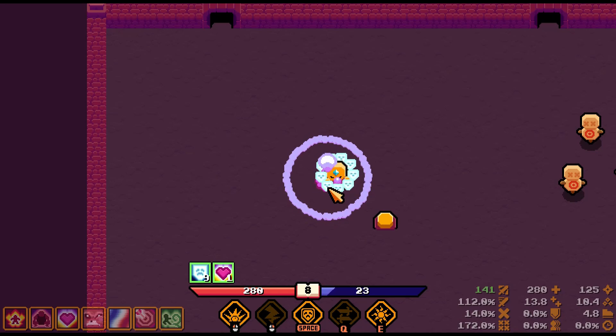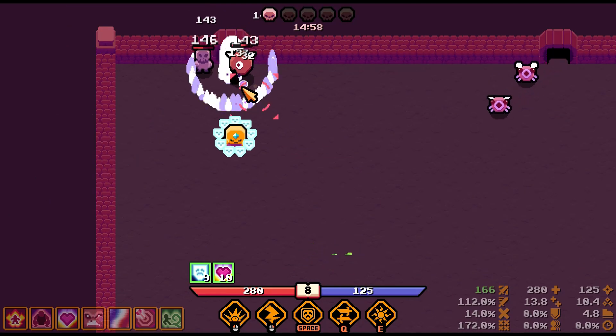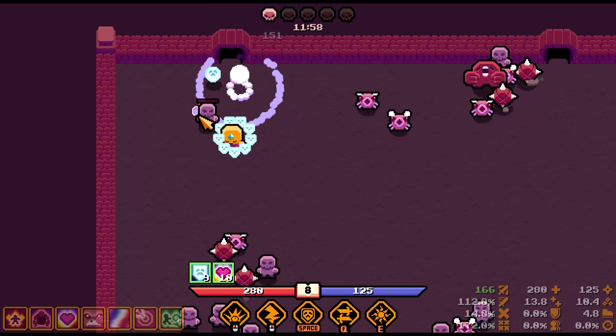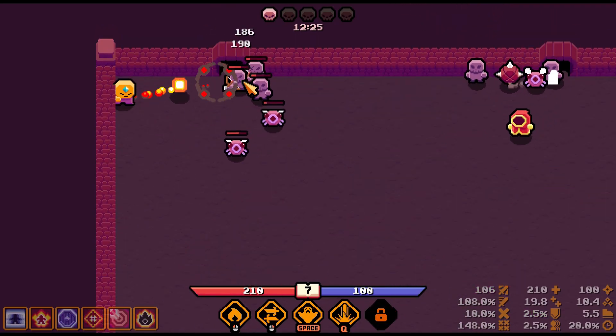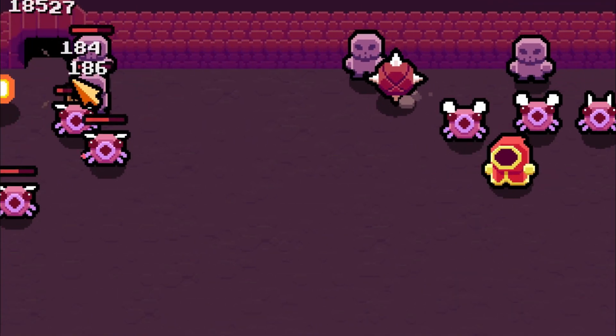When you begin a battle, place yourself in any of the 4 corners and attack the corresponding door. By the time you dispose of the first few, you can keep the rest of the horde at bay for almost a good 10 seconds before they get near you.